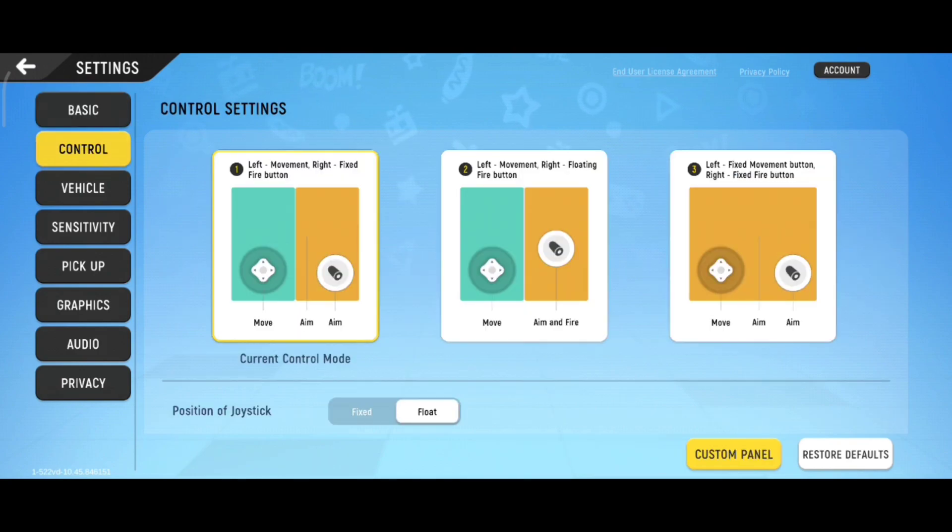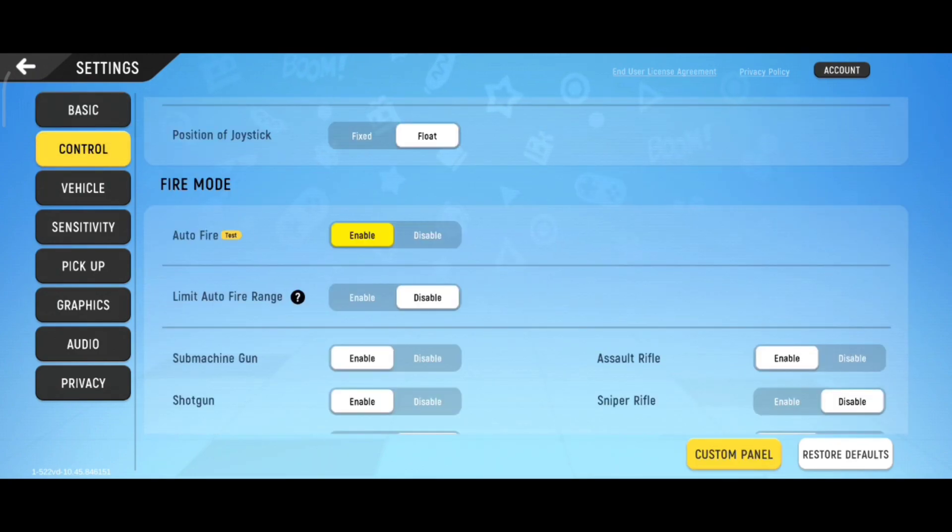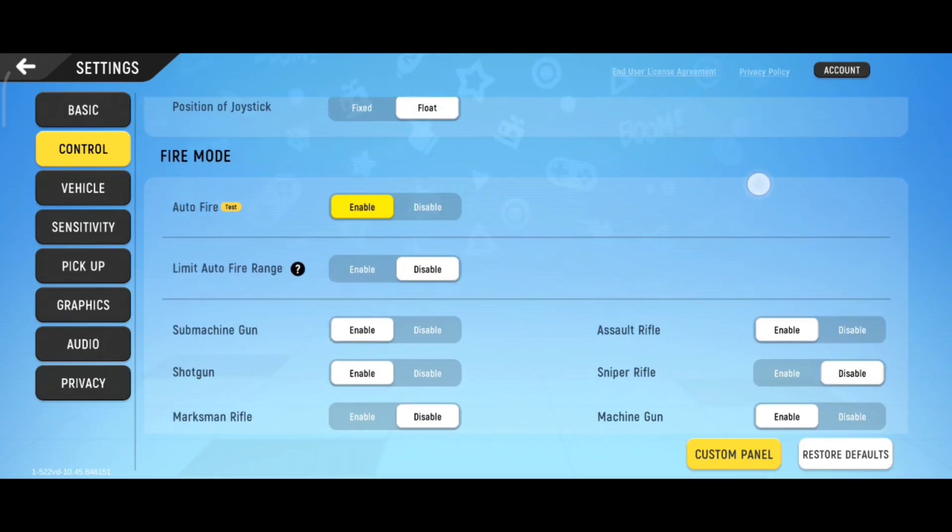First go to Settings and Controls, then scroll down. There are some options here, but just turn off the automatic fire because we can fire ourselves.